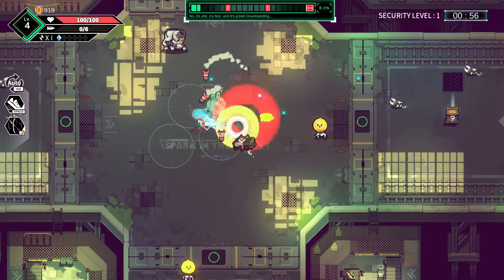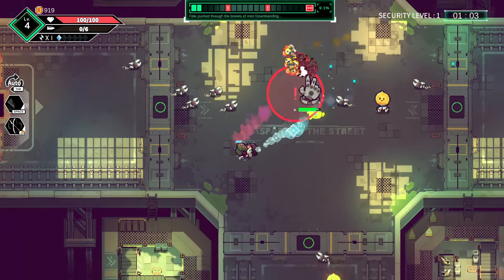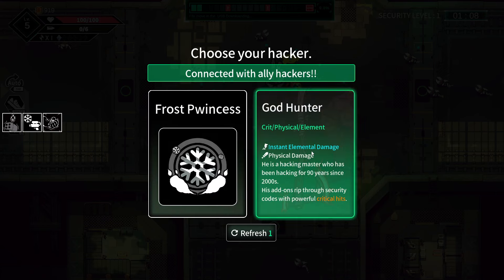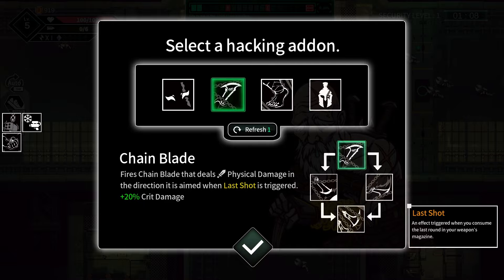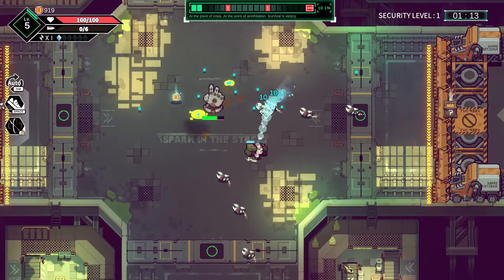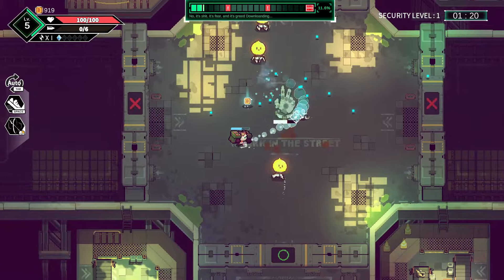I feel like we're doing very poorly. I thought the rocket launcher might be nice for keeping enemies off the hand that we're trying to protect, but this slow reload is just real bad. We'll take the God Hunter again. We don't want to replace our spell. Chain blade — fires chain blade — that could be pretty good. Weapon crit after dash — I think we're going to take this chain blade, because we're kind of blasting off all our rockets all at once, so the chain blades can just instantly go off and maybe help us out.